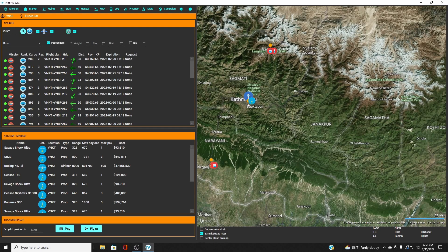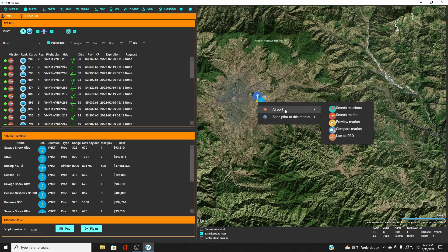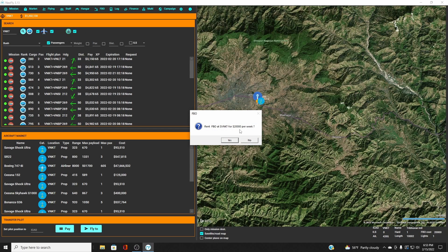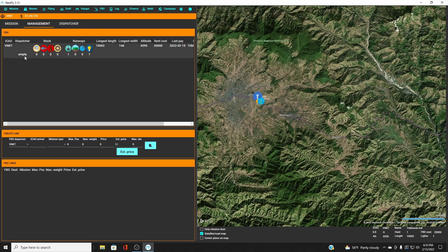To set up an FBO at an airport, right-click on the airport and go to 'Use This FBO.' It tells us it's $20,000 per week — you can also see that at the bottom where it says FBO cost $20,000, and that is a weekly cost. Go ahead and rent this FBO, then go up to FBOs and go to Management.